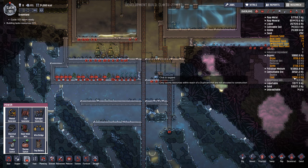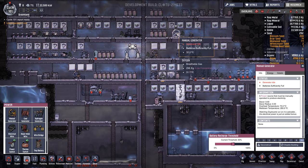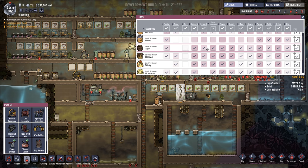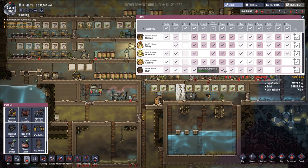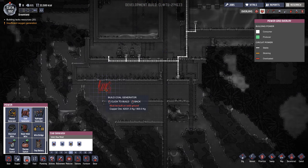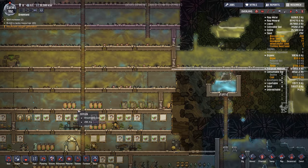I also wanted to build a coal generator since we have a bunch of coal we're not using. But I don't like to rely on it, because if the duplicants are running on the manual generators they kind of level up really quickly. Like Travis has level 27 Athletics. They're leveling up well on these generators, so I don't necessarily want to build a coal plant. But it'll be nice just in case, and it's in a nice cool area so hopefully that keeps it cool.